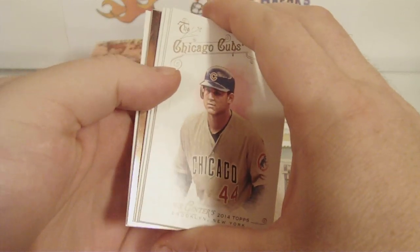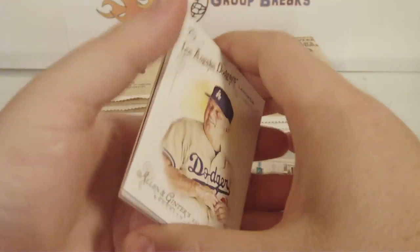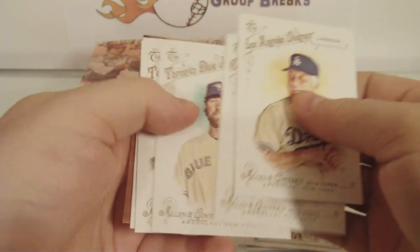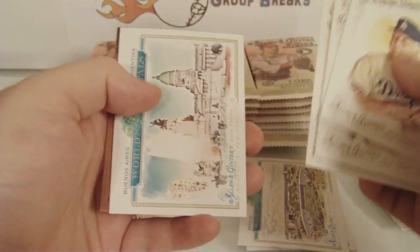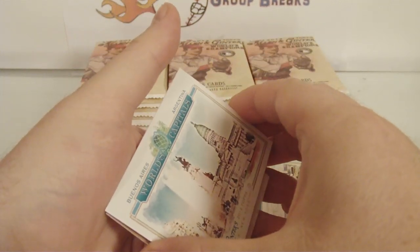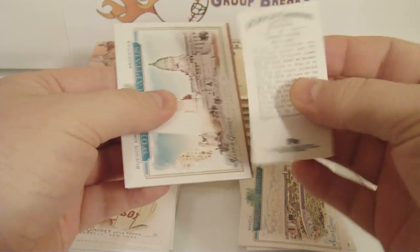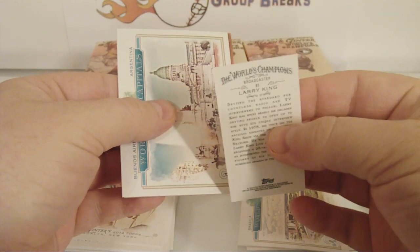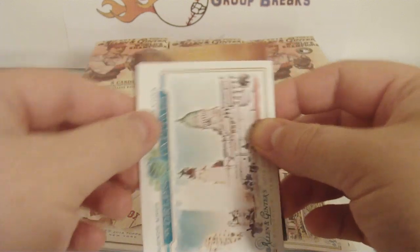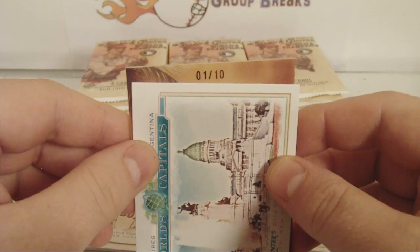We got a hit in this pack — something framed. Tommy Lasorda, Anthony Rizzo, R.A. Dickey, Adrian Beltre. Buenos Aires, Argentina. Get the mini out of there — Larry King, Personalities, and that is a regular back. Good luck everyone — one of ten! Nice, one of ten. Is this gonna be a silk? One of ten. Yep, it's a silk.